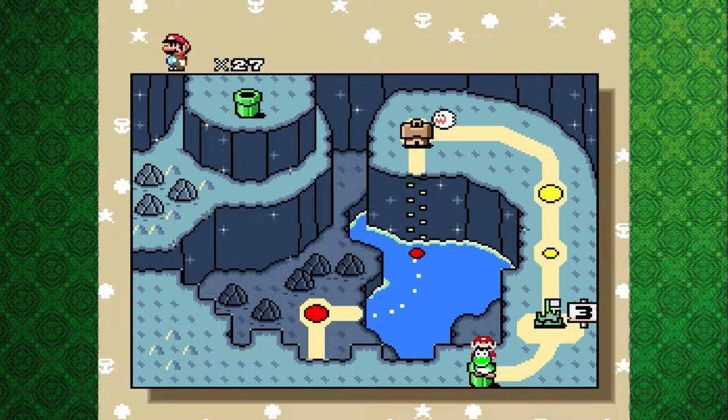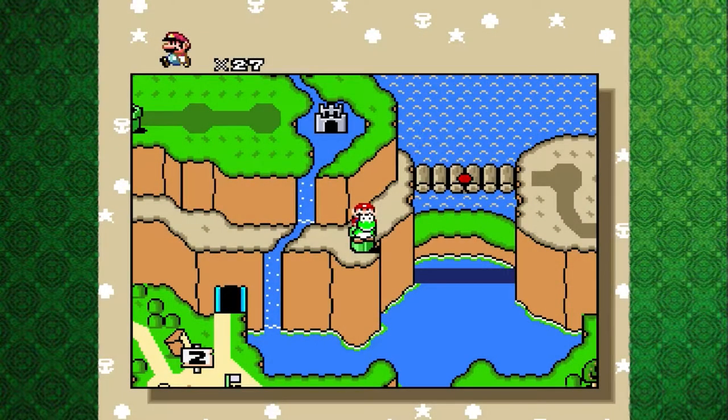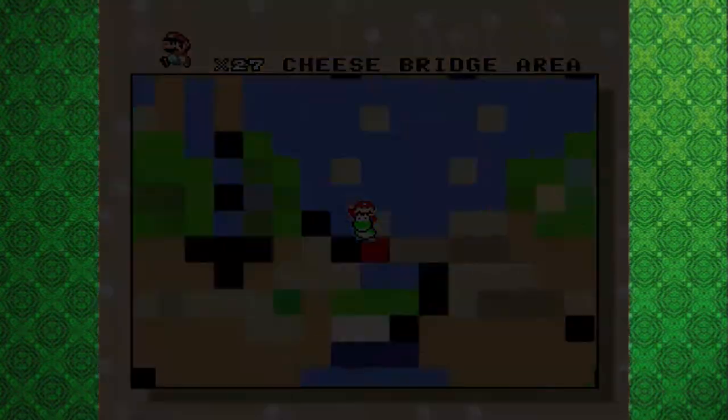Continue and save. It's nice that even though we abandoned Yoshi when going into the castle, we still have him when we leave, so we have Yoshi for this next level here — The Cheese Bridge. Doesn't look like cheese to me, but oh well.